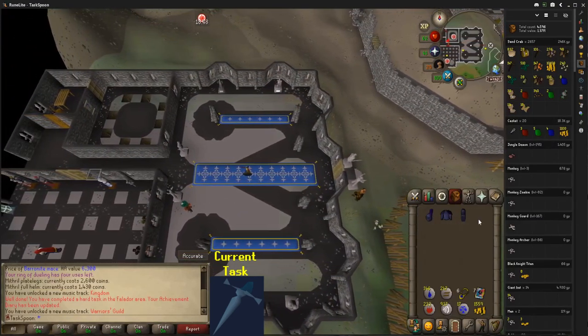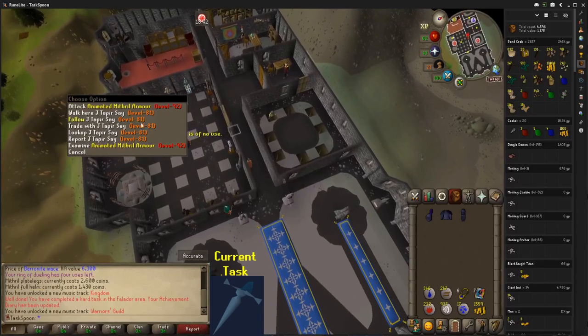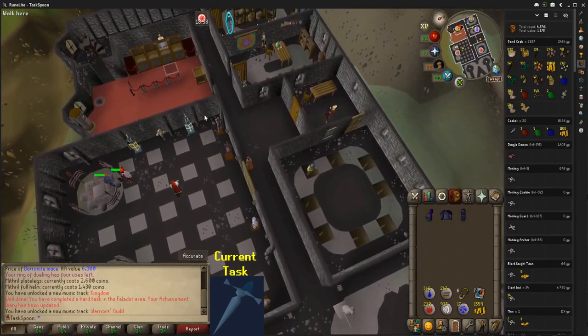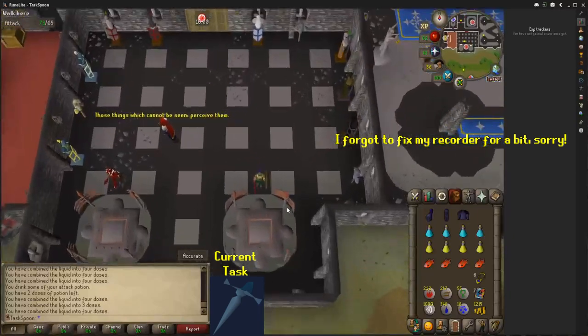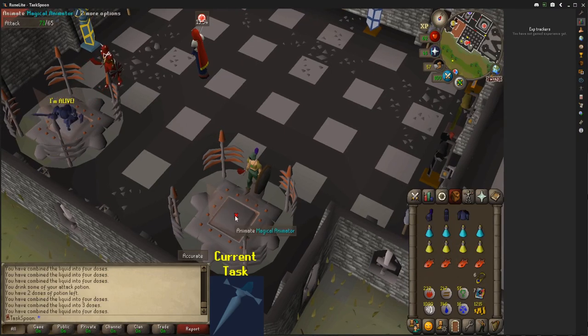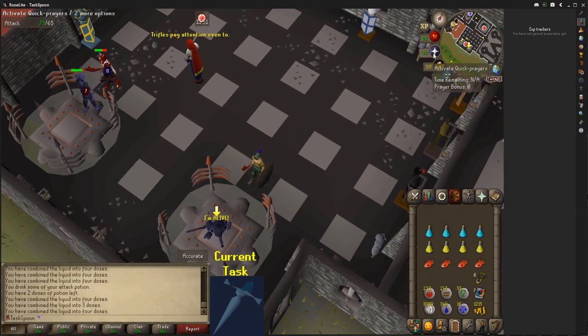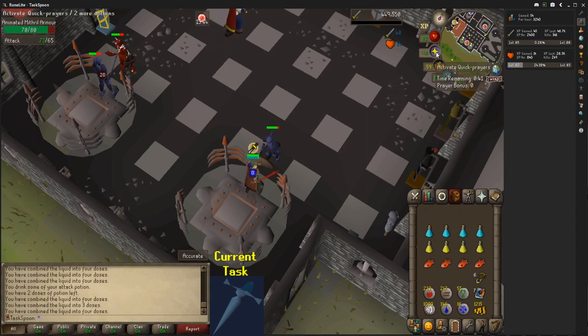I've bought a Mithril Full Helm and Mithril Plate Legs so I can use the Mithril Animated Armor. Get some tokens, go and kill some Cyclopses, get a Defender — everything will be great. I'm using my own Mithril Plate Body because I couldn't afford a second one. I'm going to have to Prayer Flick my Protect from Melee because I don't have any Prayer Potions, and this guy will absolutely rinse me if I let him hit me. Back in Prayer Flicking hell for a while, but that's fine. It's pretty easy — I'm pretty comfortable Prayer Flicking now.